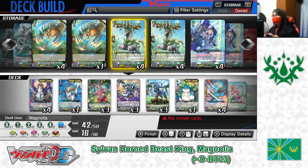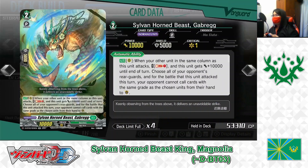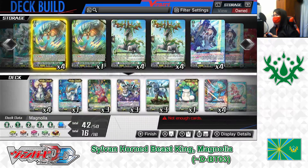Grade 2: Sylvanhorn Beast, Gabrick. Skill Auto as a rearguard. When your other unit in the same column attacks, Soul Blast 1. If the cost is paid, this unit gets plus 10,000 power until end of turn, and for that battle your opponent cannot call cards in the same grade as the chosen units from their hand. Gabrick is a good way to empower your other attackers and restrict your opponent's guard options. Playing 3.